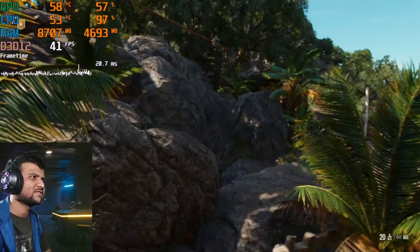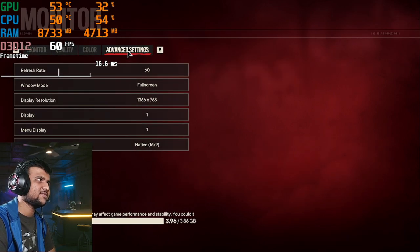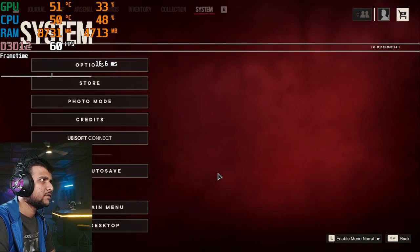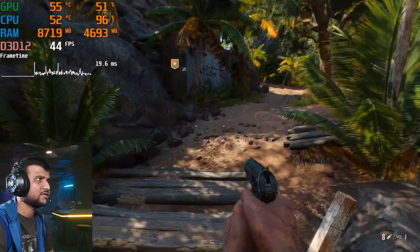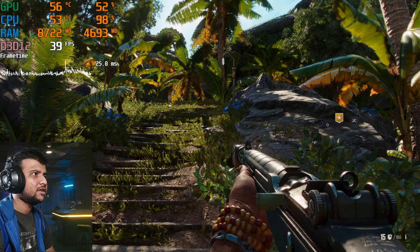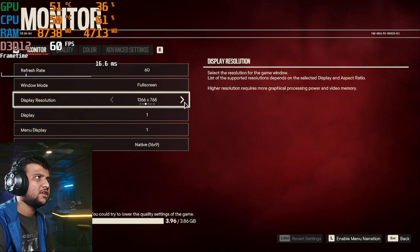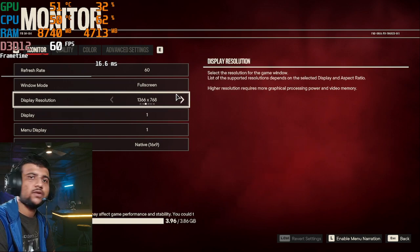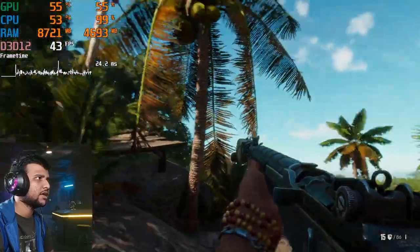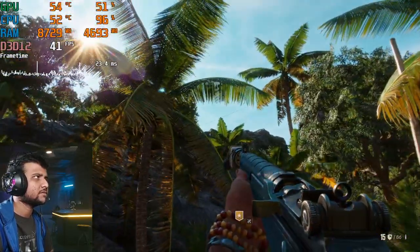Let me try FSR with medium settings. This game is absolutely optimized — I can get 60 FPS without recording in ultra settings, which is why I'm making this video. My native resolution is 1366x768, but you can switch to 1080p as well. With FSR on medium settings, it still looks amazing.